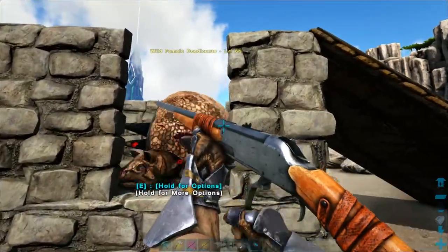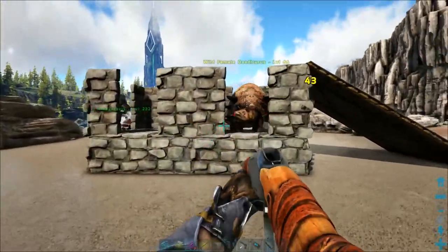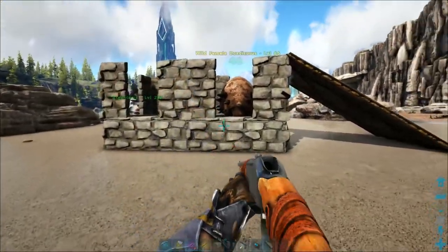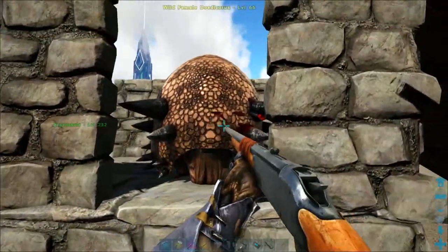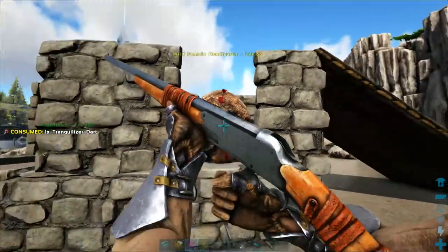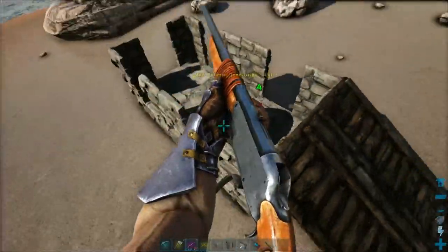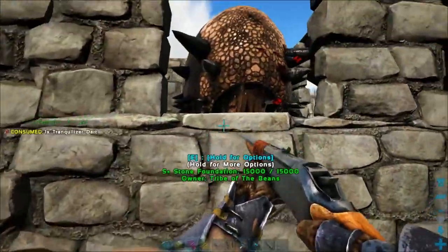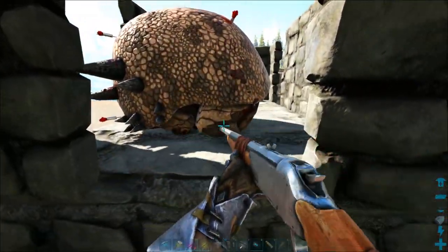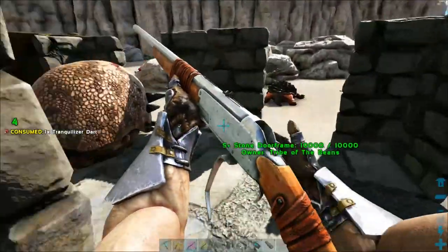Hit them in the legs because if they take too much damage they'll curl into a ball, which becomes really annoying. We can still see his flesh here. You don't do as much torpor hitting the shell — I always try to hit from underneath or at the legs, the fleshy parts, to avoid reduced torpor.